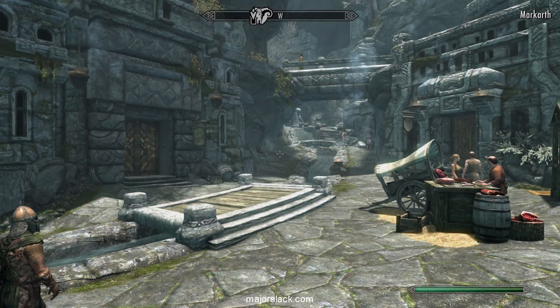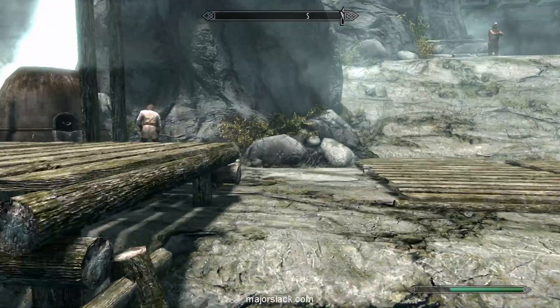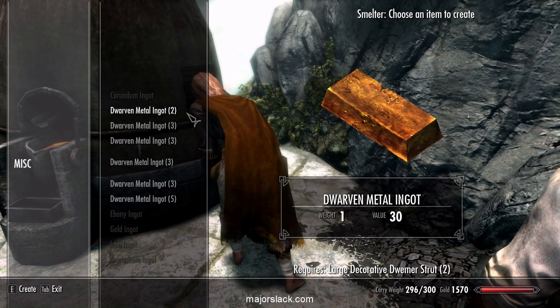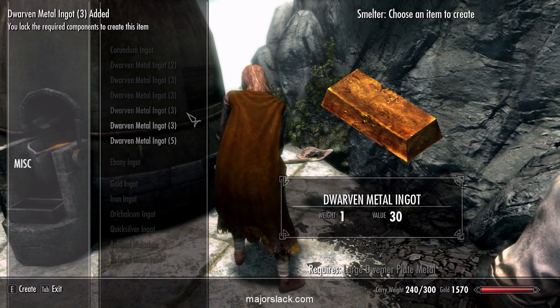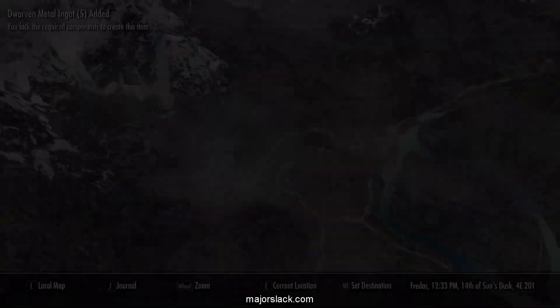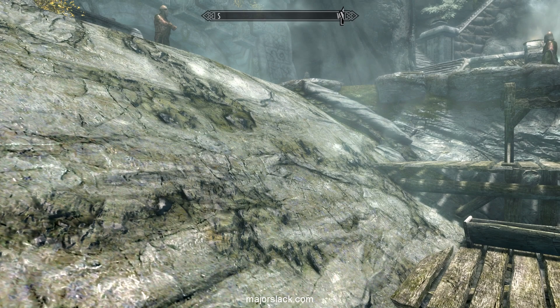Down to the smelter. Smelting up all that Dwarven metal ingots. We got 46 Dwarven metal ingots.